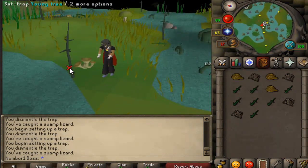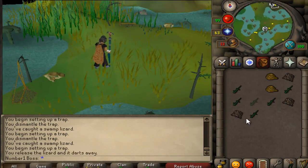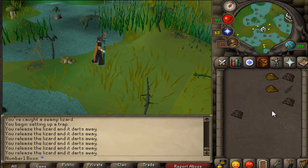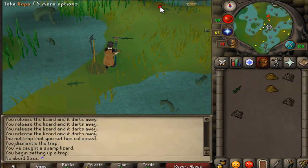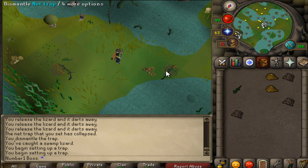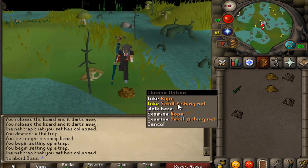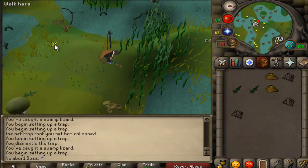Interesting story about this place - back before I was maxed on my number one account, hunter was by far my lowest level. I thought about ways to do hunter without red chins, since there were no snowy butterflies or Jadinkos back then. I thought about doing swamp lizards for money since summoning was out and I had a pack yak - these were about 1.5 to 2k each. At about level 70 hunter I calculated how much I'd make: they give around 152 experience each, and 100,000 of them is 15.2 million hunter XP. So you catch around 80,000 of them and I was like holy shit, I can make like 100 million plus just hunting these, and at 50k an hour it really wasn't that bad.